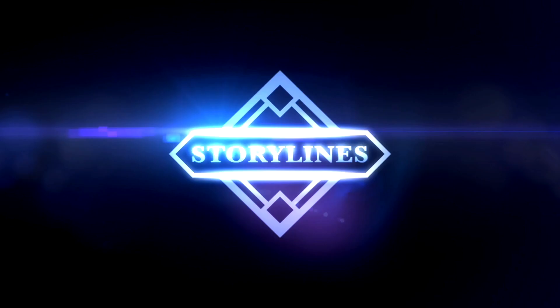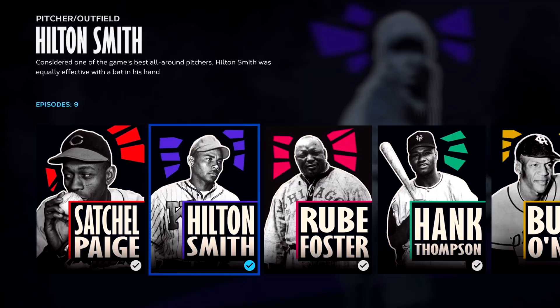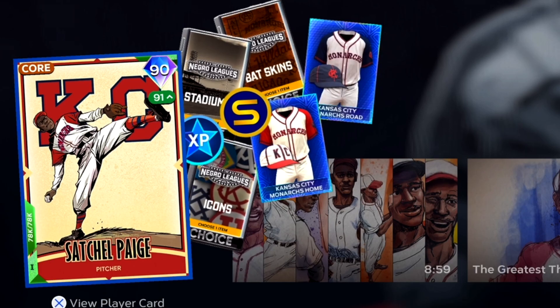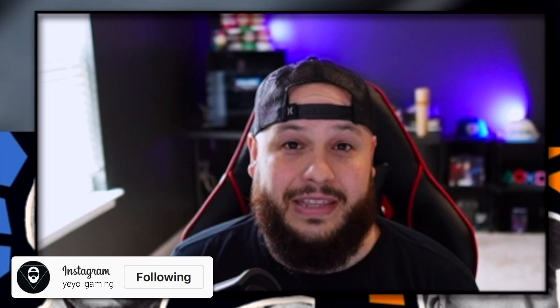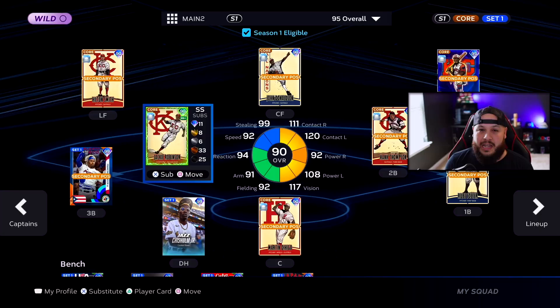I completed the new Negro League storylines and got all nine players including the captain, 95 overall Buck O'Neill. Each player has a set of moments, and with those moments you get a ton of XP, a ton of stubs, 90 overall cards, uniforms, bat skins, icons, stadiums, you name it. And it's Jackie Robinson Day, so he is supercharged up to a 99 overall.